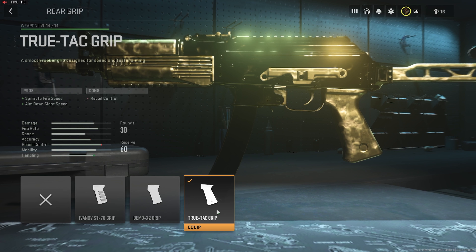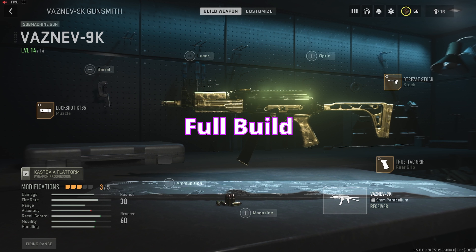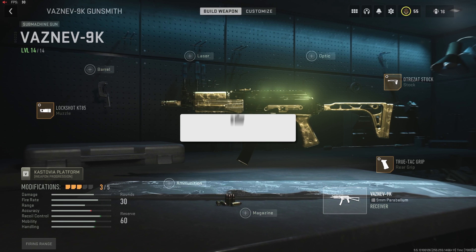Now, for attachment number three — this is actually going to be the last one, because some guns are just better off with less attachments in this game. We have the True-Tac Grip. This is going to give sprint to fire and ADS speed, which in my opinion are the two most important stats in this game, because the faster you can aim down sights and get your sight on target, you are much more likely to get the kill. For the tunes, we're going minus 1 all the way down to aim down sight speed, and on the bottom we're going all the way down minus 44 to sprint to fire speed.